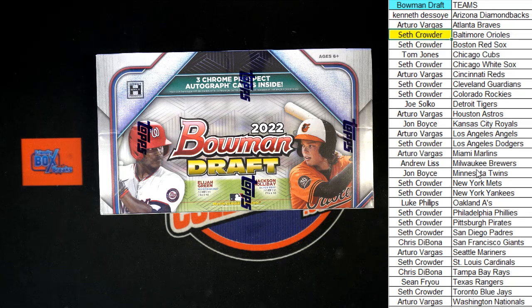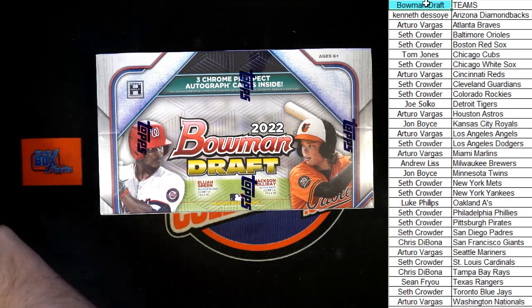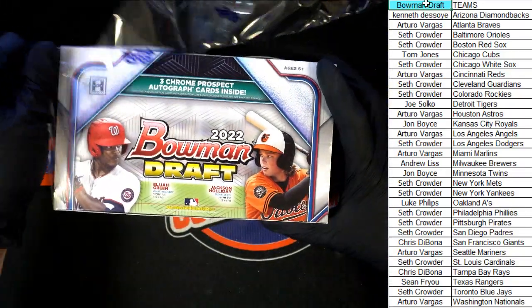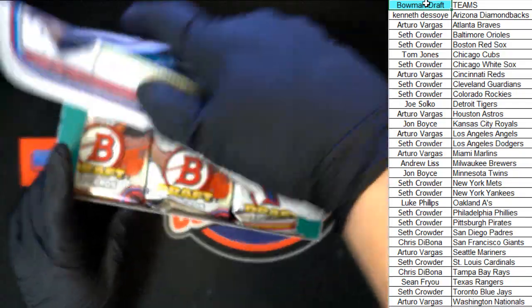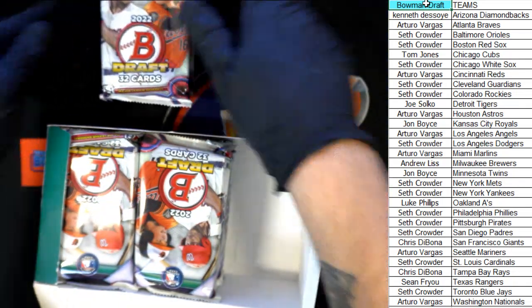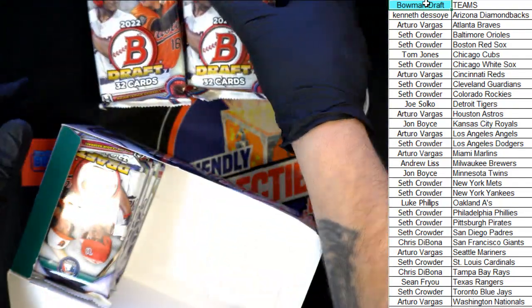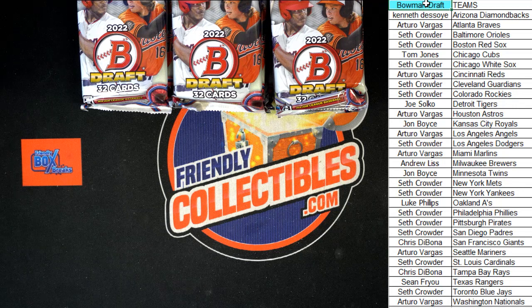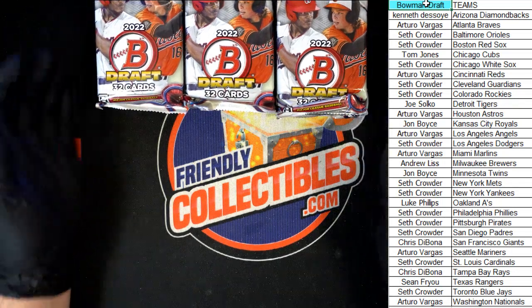Let me get these items out of the way that don't need to be here — need the pen, need the knife, keyboard don't need it. Let's go. Good luck everybody. We're gonna make three stacks of these packs towards the back. Stack number two and stack number three. Box is empty, it's out of the way. Let's move some of this five-star baseball. Let's go, good luck all.